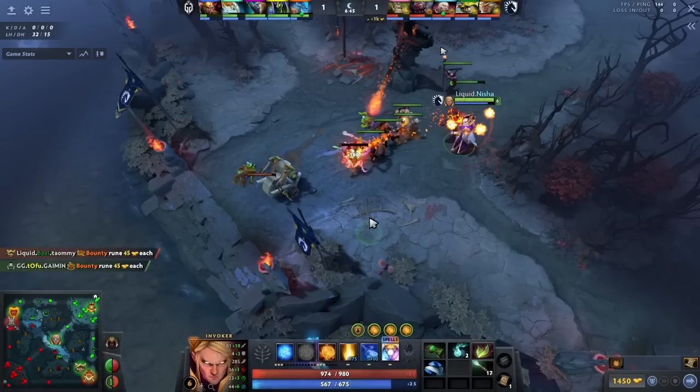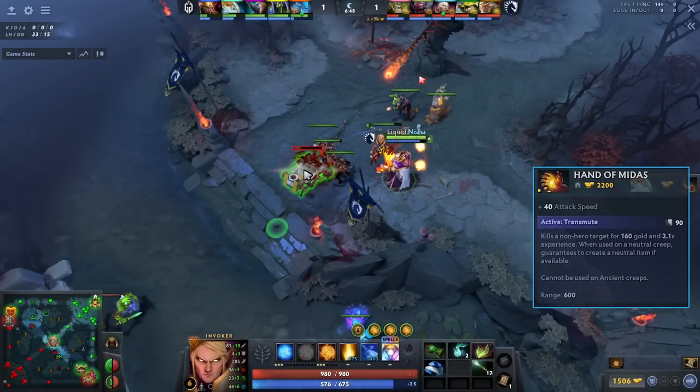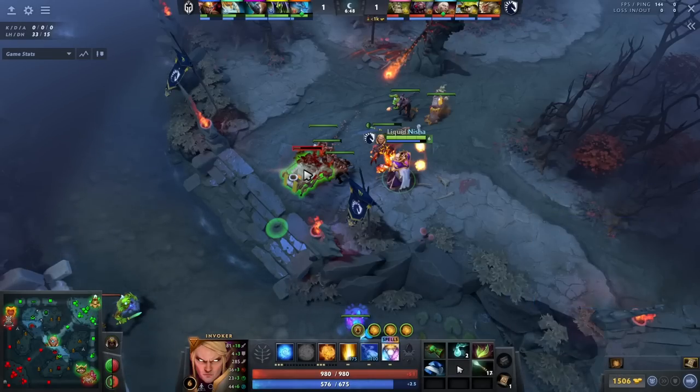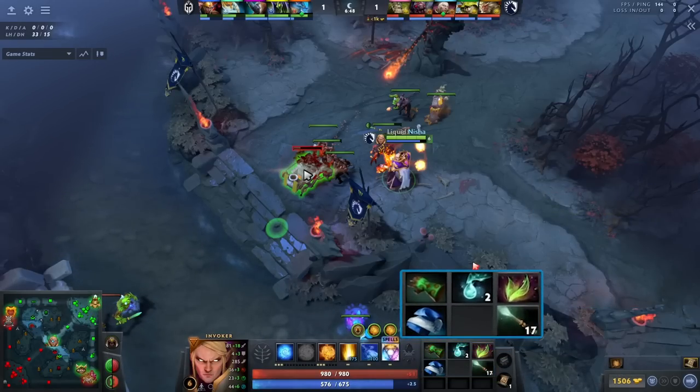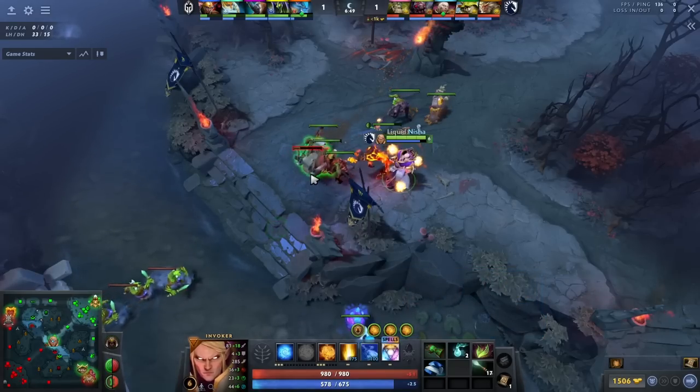We're going to be looking at an Exhort Invoker here that's rushing Midas. To give a little context: he currently is rushing a Midas and doesn't have boots, which means he's very susceptible to being ganked. Exhort Invoker isn't good at defending himself like Wex Invoker is, so Exhort Invoker has to play defensive in the early game — and this is very important to note.